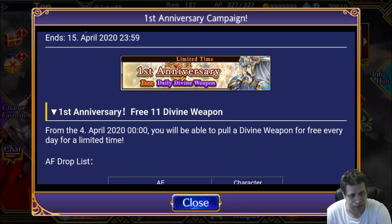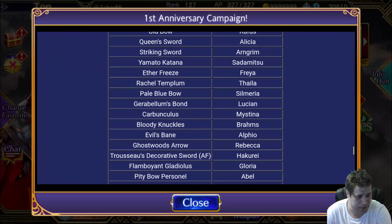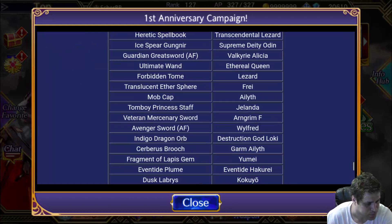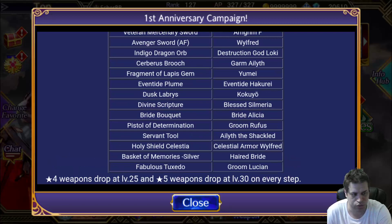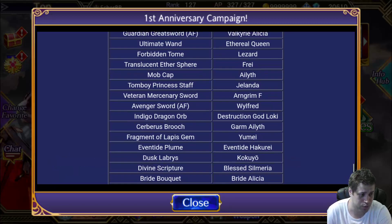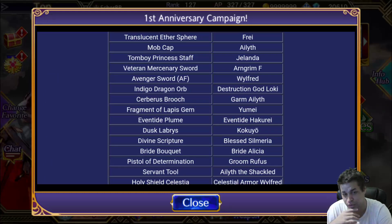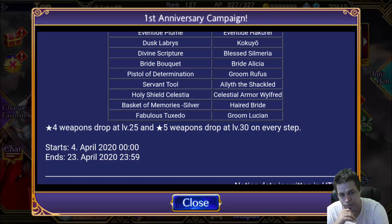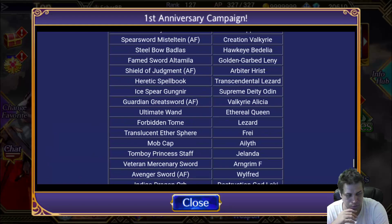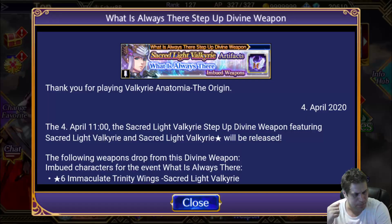We'll also be getting a free Divine Weapon Seeker Summon every day, just like we had during the Vorkario Profile Anniversary — we are having this again. The list has more characters than before. We even have Hered Bride, Latina, Groom, Lucian, Celestial Armor, Wildfraat, Illy the Shackle — that's quite a lot of good characters. There are Generation 3 characters here and I believe a lot of people will be very happy with the results. Even I got artifacts from these pools during the Vorkario Profile Anniversary. This lasts for about three weeks, which is very good — it makes people log in every day to see the results.